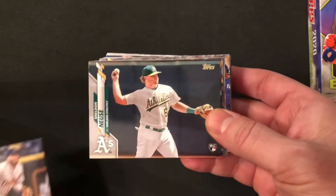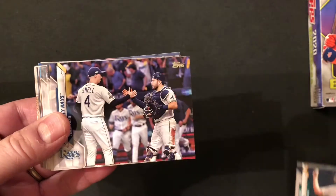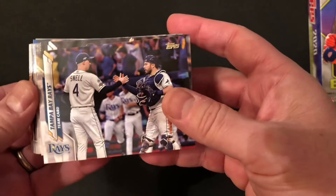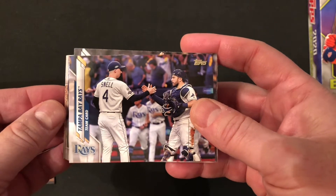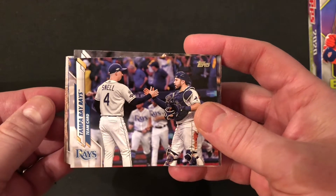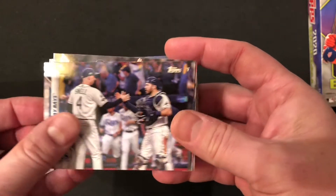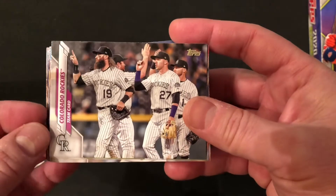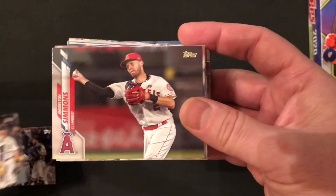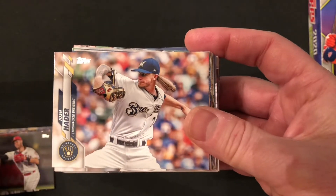Dawell Lugo. Got our first rookie, Sheldon Noyes. Here's a Tampa Bay card with Blake Snell, who was just traded literally this morning to the San Diego Padres — they're going to try to challenge the Dodgers this year, so that's a major blockbuster trade. We've got the Colorado Rockies. Andrelton Simmons, who is a free agent right now. Josh Hader — heard rumors he could possibly be traded by the Brewers.